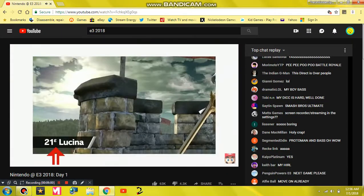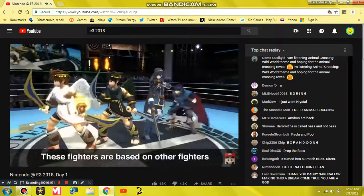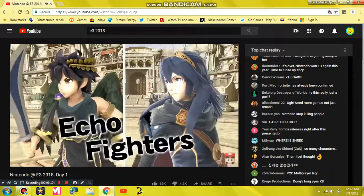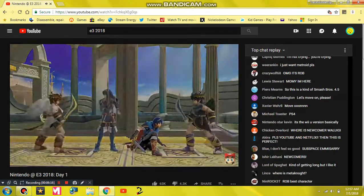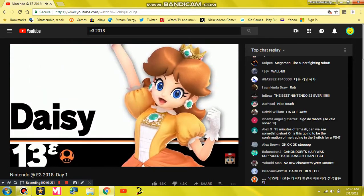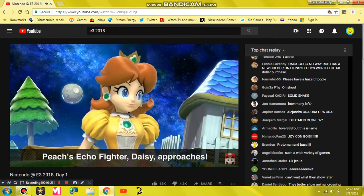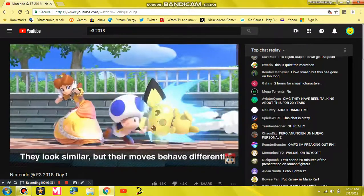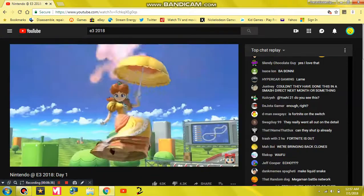Notice the epsilon symbols next to Lucina and Dark Pit's numbers? Each of these fighters are based on another fighter in the game. We're treating these fighters a little differently and have decided to call them Echo Fighters. Allow me to introduce a brand new Echo Fighter — Daisy joins the roster as Peach's Echo Fighter. She fights in a similar manner as Peach, but they have different characteristics, which we hope you'll enjoy. Have fun playing as your favorite princesses.